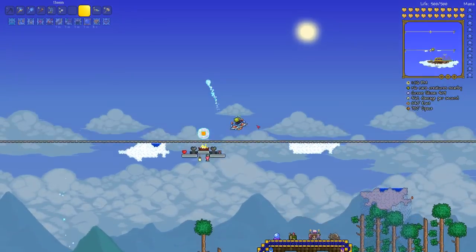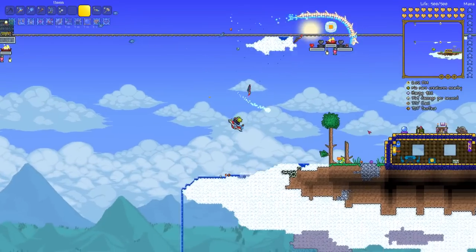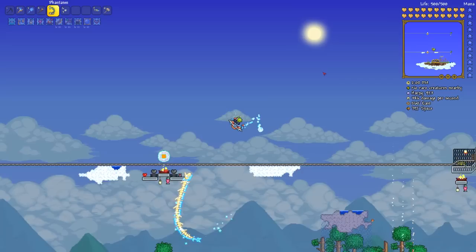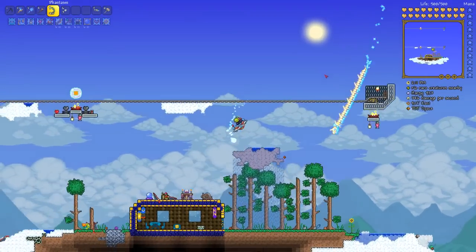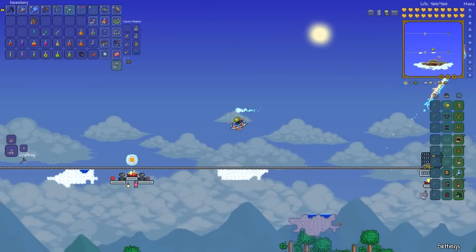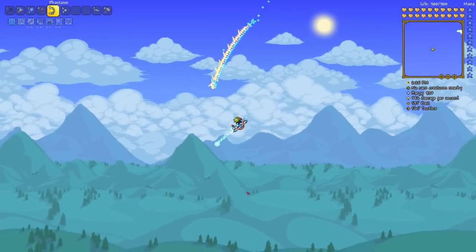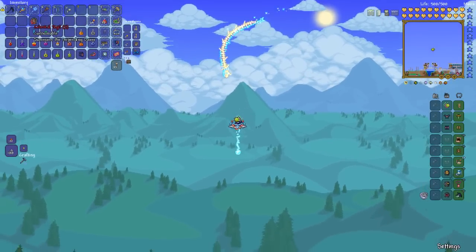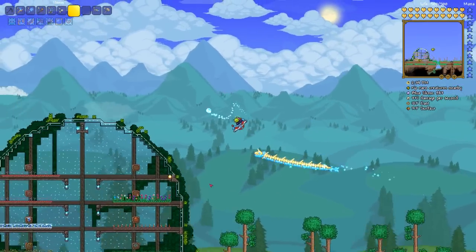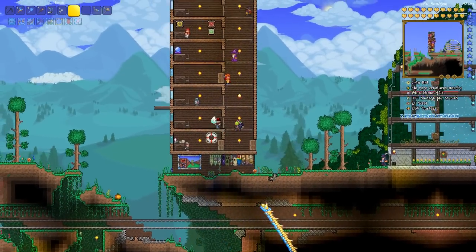I've also changed back to the phantasm bow because while redoing the celestial event I noticed the gun just wasn't as powerful — the bow does so much more damage. I should reforge it before starting the fight. We've got plenty of time because we can start the boss at any moment — day or nighttime, it doesn't matter, which is one of the cool things about this boss. No waiting around.